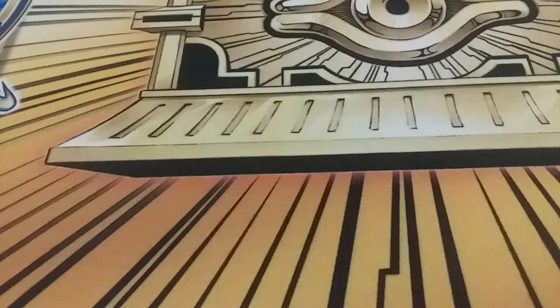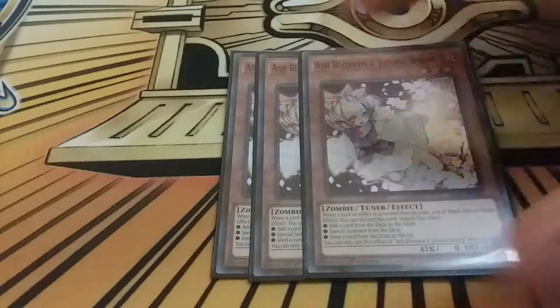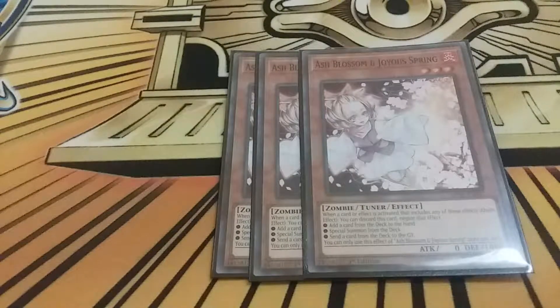I only play one hand trap and that's triple Ash Blossom and Joyous Spring - negate when my opponent searches, special summons from the deck, or sends a card to the grave. You have a lot of effect negation already, so this just stops searches. Unfortunately this deck can't play Droll and Lock Bird because we just don't have lethal damage on board enough times throughout the game to really use Droll - but the side deck more than makes up for it.